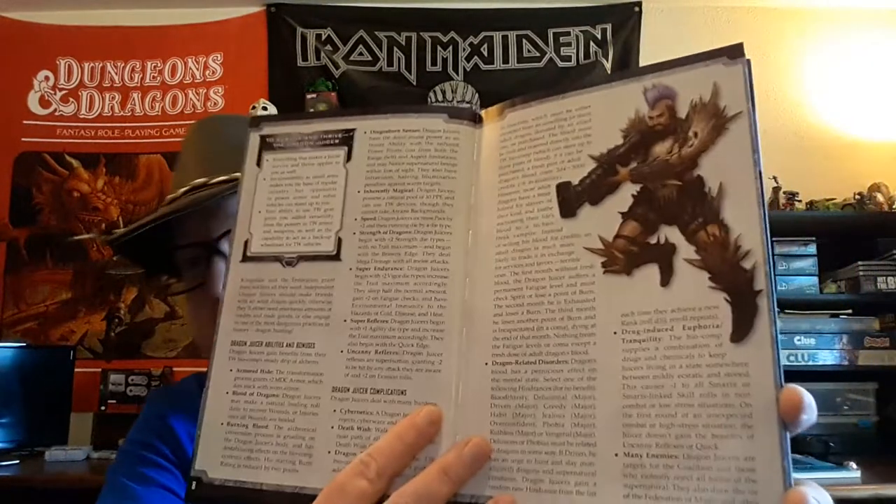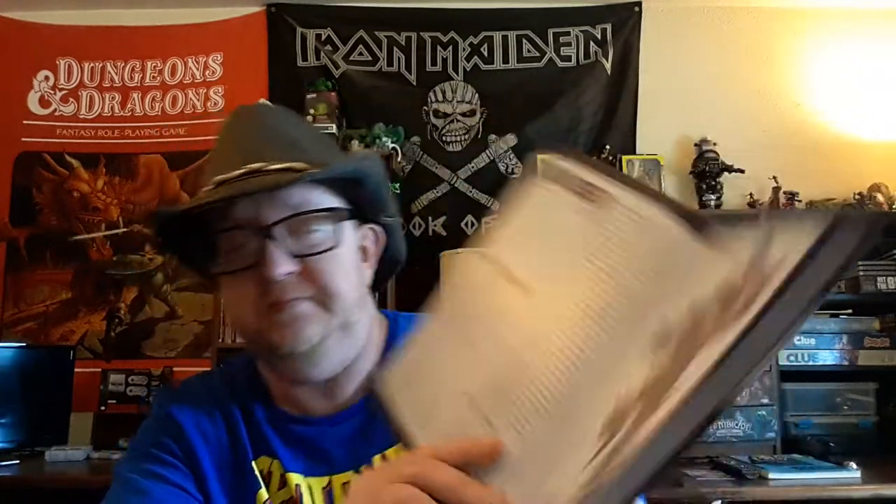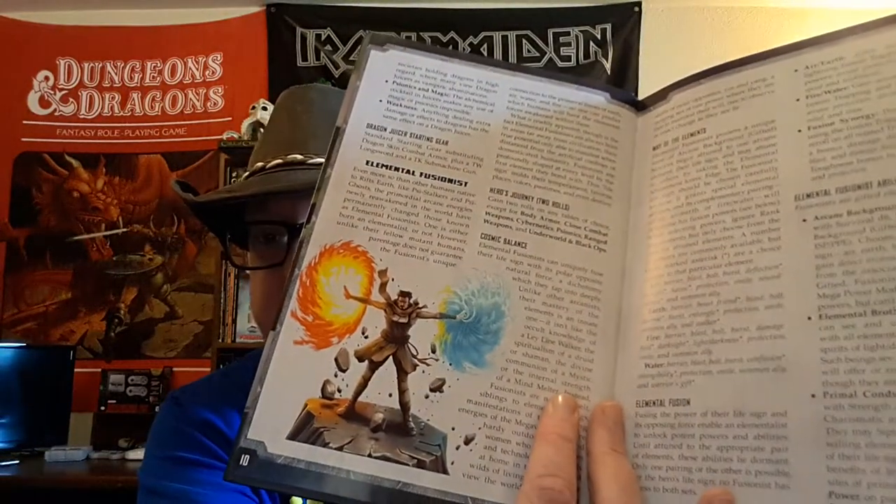So we are going to go into Chapter 1. You are hit first with Iconic Frameworks. And the first one, right out the gate, is an amazingly cool one called the Dragon Juicer. And yes, it's just as badass as you might think it is, and there's the artwork, which is also amazingly cool. Then we have the Elemental Fusionist — think an avatar from the Avatar: Last Airbender stuff. Then we have a Nega Psychic, kind of an Anti-Psychic. We have a Zapper. Zappers are like the electrical cousin to the Burster, using electricity.